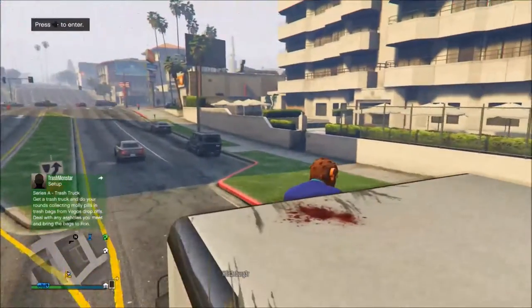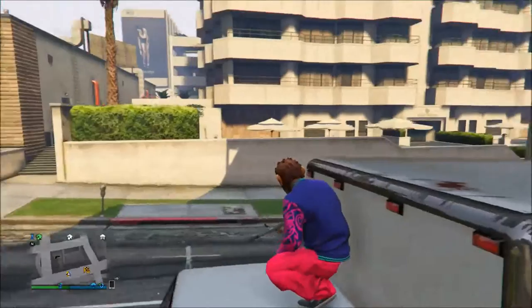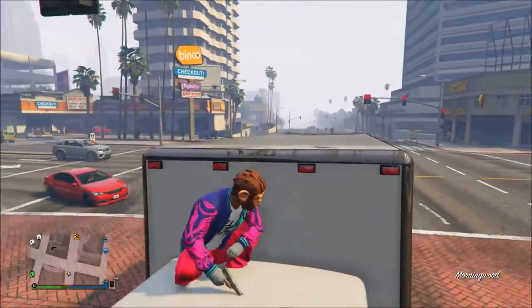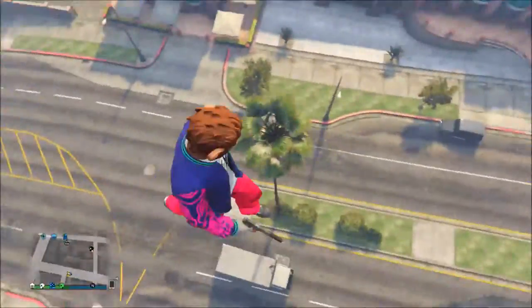All you need to do is have your friend drive up a hill, and while he's doing that you want to take cover in front of the van like I'm doing, and keep on moving your joystick left-right left-right, and you'll eventually just go swinging in the air. This works for all consoles.